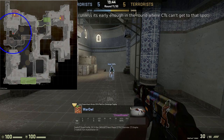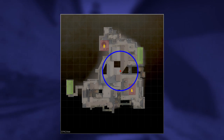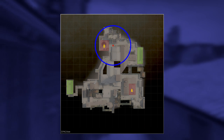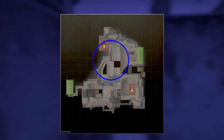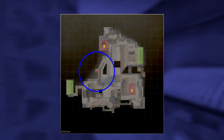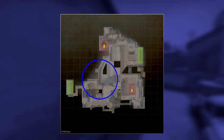Lower tunnels and mid can hear each other as well. One thing you need to keep in mind as terrorists is where you need to start walking in order to mask your movements. Notice as I move this dot around on Inferno to different common spots, where players can be heard from, and where Ts need to start walking when they decide to sneak up Banana.